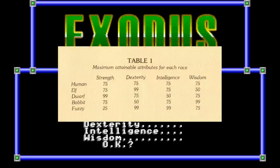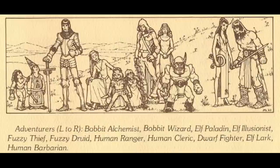Your choice of race gives you a maximum in each attribute. Humans get a max 75 across the board. Dwarves get a 99 max strength and only a 50 max intelligence. Elves have a higher max dexterity and low max wisdom. Fuzzies get a very low max strength of 25 and 99 max dexterity and intelligence. Bobbits have a max of 50 dexterity but a max 99 wisdom. So what elves and dwarves are is pretty obvious.